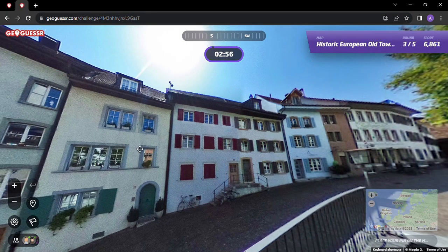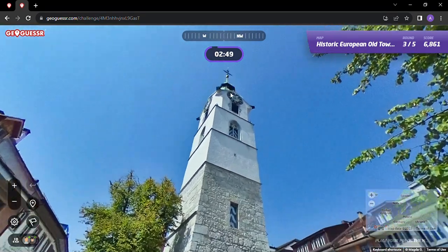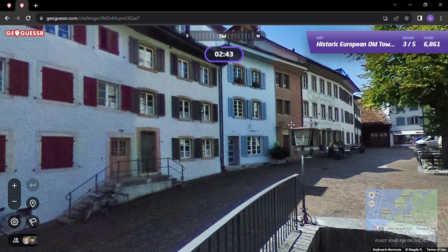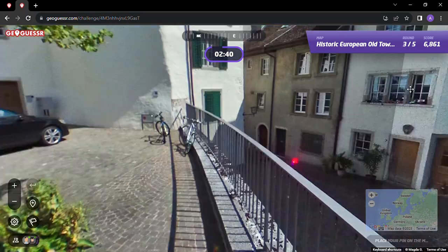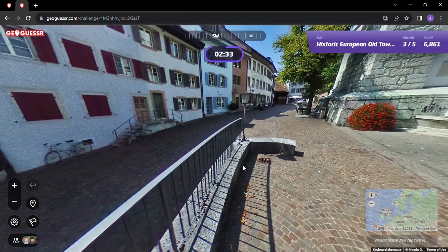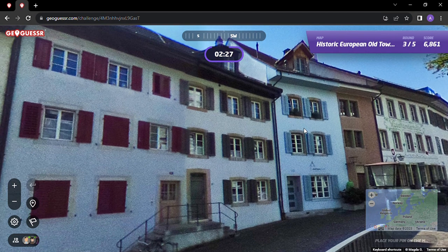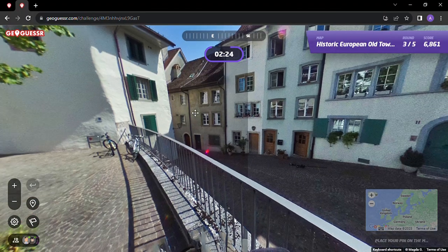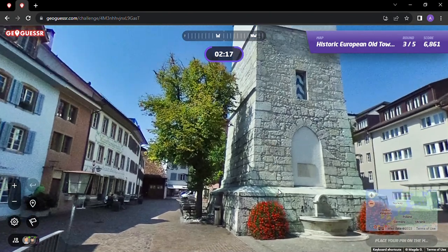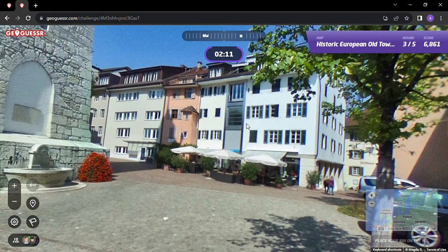Oh boy, now we've got a photosphere and a clock tower. This game's not going the way that I want it to go. I'm not sure about this one — there's not many words to find. Not much other than the architecture, I guess. That's the point of the game — figure out where this architecture is from.